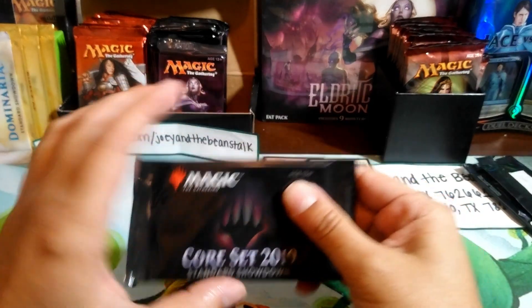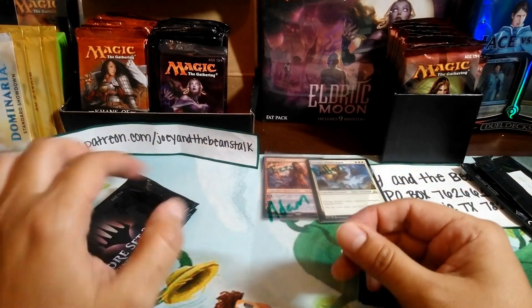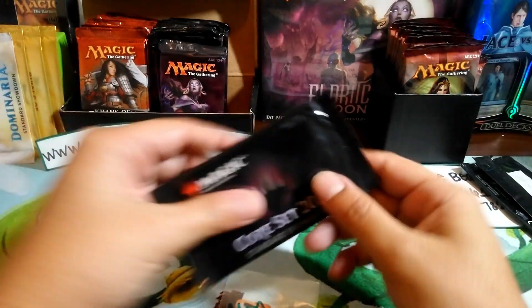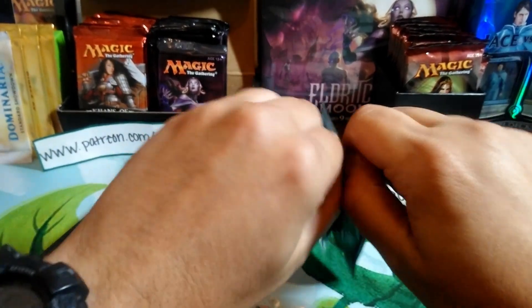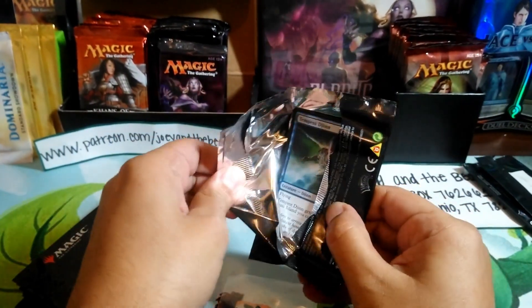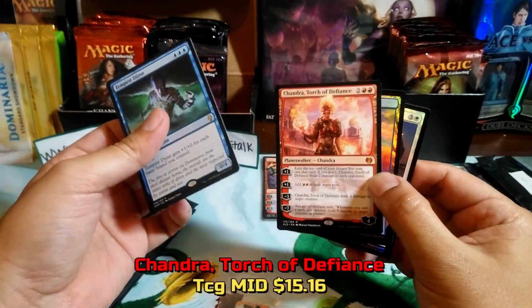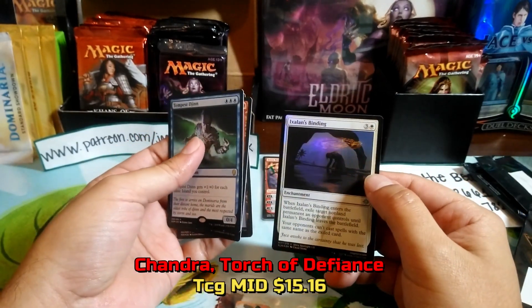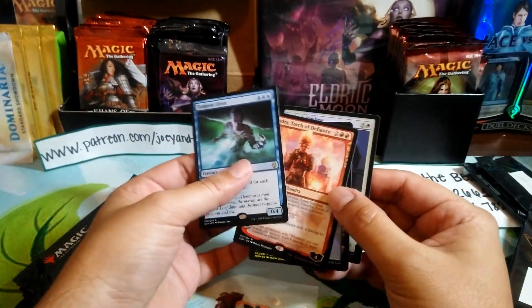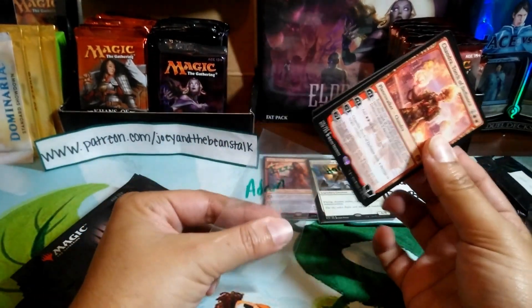I'm nervous with these packs — I don't want to mess them up. These packs aren't even out yet; I think Standard Showdown starts next week. Next up is Adam, who's a good friend of mine. Adam is getting a Tempest Djinn, a Chandra, an Island, and a foil Ixalan's Binding. Pretty cool — we got some planeswalkers here already. Thank you Adam!